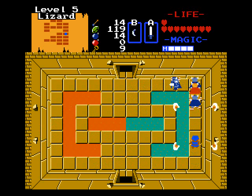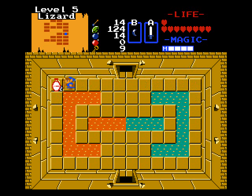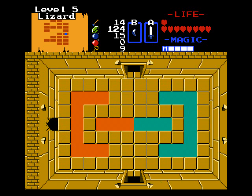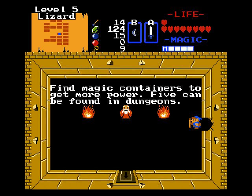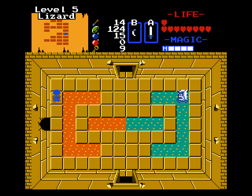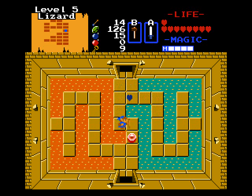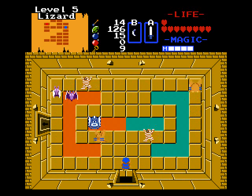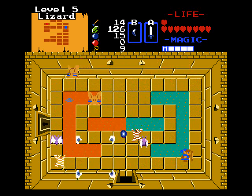Oh, free pass through this room — not complaining about this one. Now I think you can actually bomb to the left, so there's all sorts of ways to save keys. So from Level 4 onward it's going to be one magic jar per level. Honestly, this level is actually pretty simple, especially if you have the hammer — it makes Darknuts much more manageable.